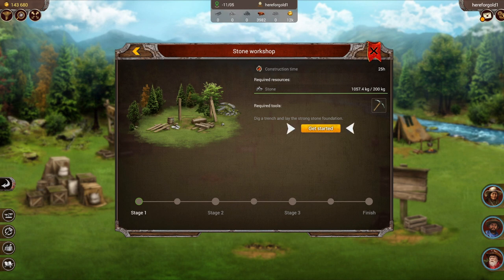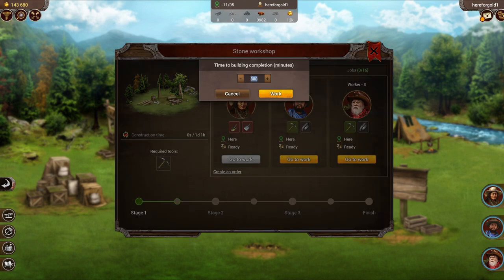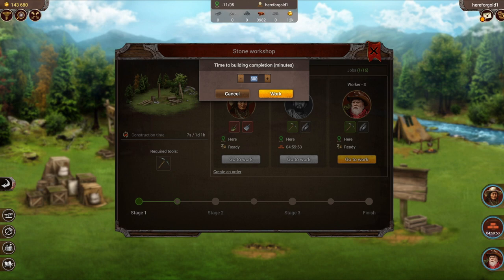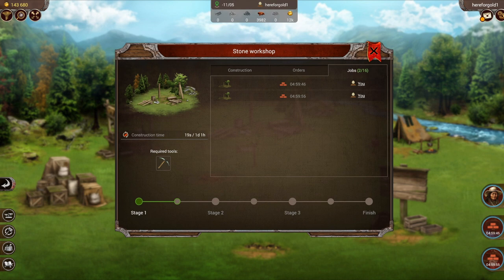I have the required resources and I can get started on stage one, so I'm going to press get started. I have a couple of workers here that have the tools required for stage one, so I'm going to put them both to work for the maximum amount of time, which is 300 minutes. There's also a construction time and you're allowed a certain number of workers on the plot to work simultaneously — I have two workers working out of a possible 16.